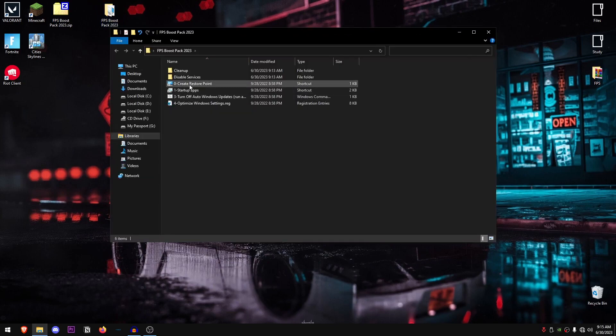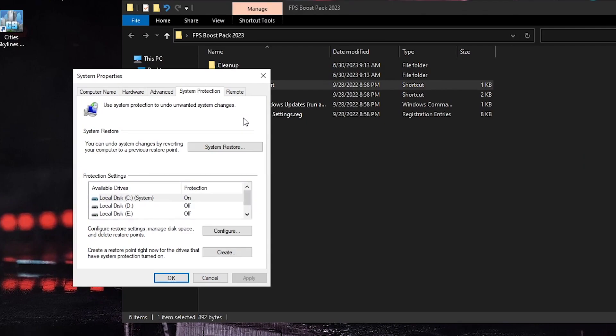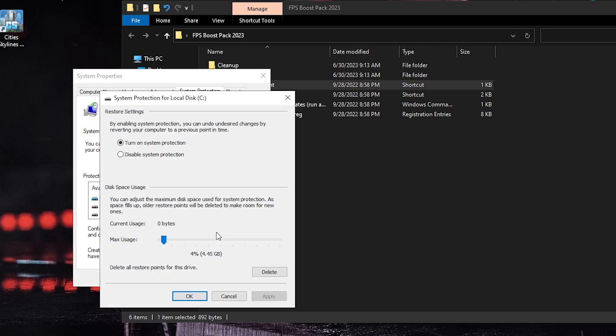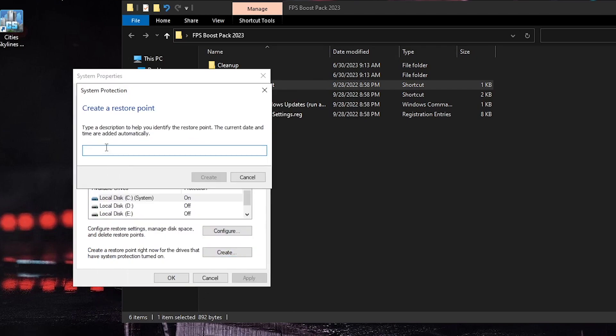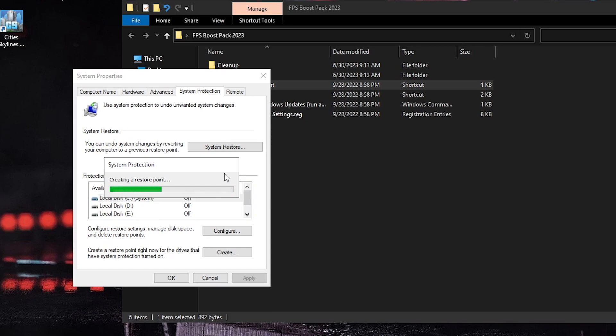Once the pack has been extracted, open it up. The first thing you want to do is open the 'Create a Restore Point' file. This ensures that if you're not happy with any of the changes we're making, you can simply restore your PC to before those changes were applied. Select the drive where Windows is installed, click Configure, make sure 'Turn on system protection' is checked, set the max usage to around 4 or 5 percent, hit OK, then click Create and name it anything you like.